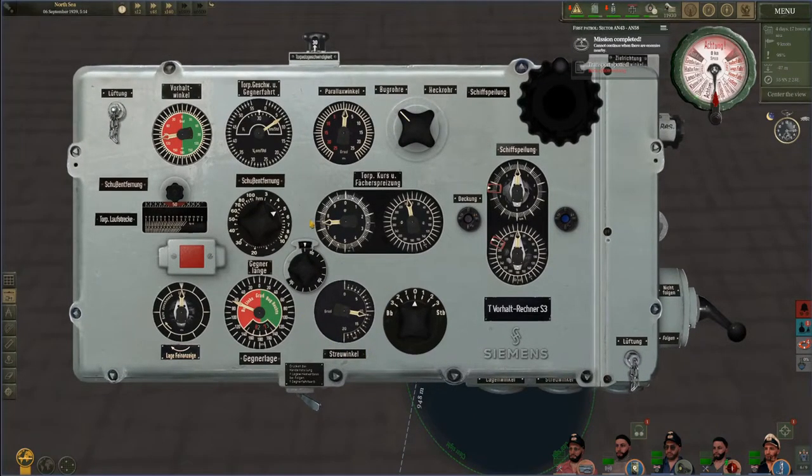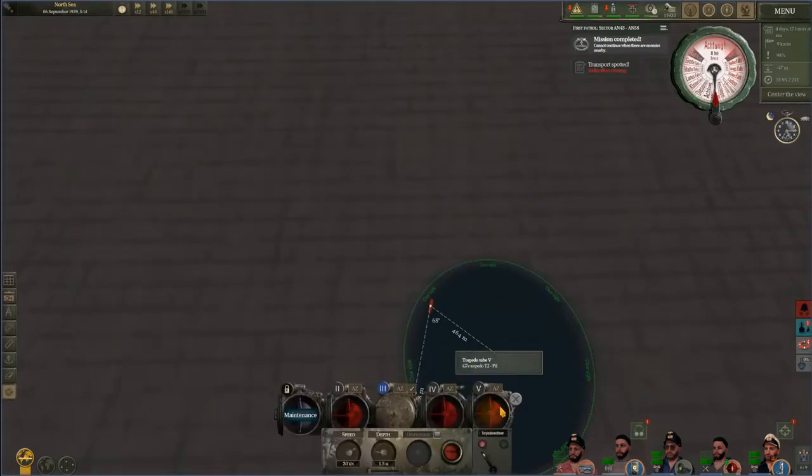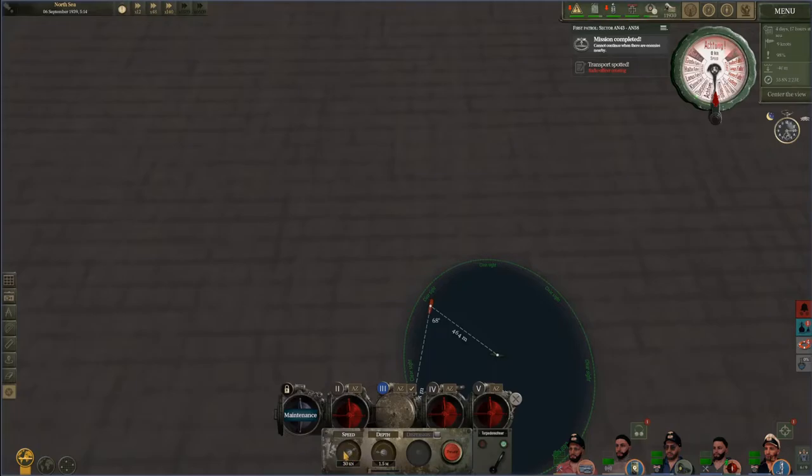Once you set all those you should be good to go. You can pull up your torpedo tubes here, and very importantly you need to flip this switch — your Torpedo Rechner is your TDC. This is telling your torpedoes to take data from the TDC. Go ahead and flood; we've already had a tube flooded. If you did change the torpedo speed in the TDC you would also have to change it down here, but everything defaults to 30 so we're fine.